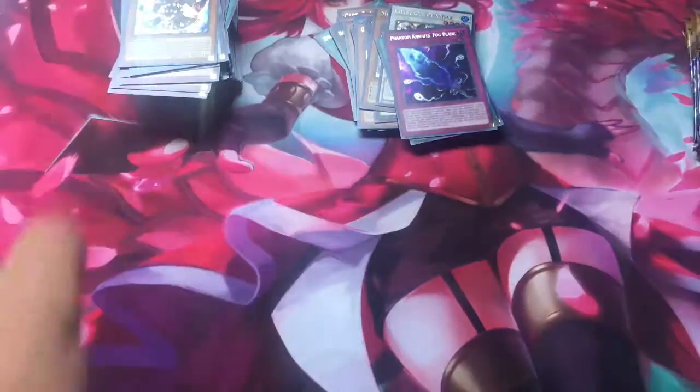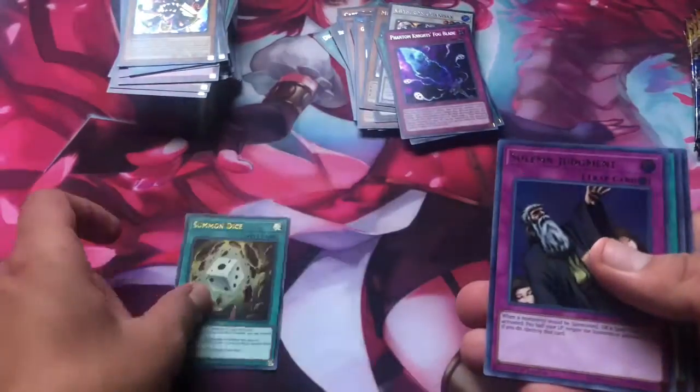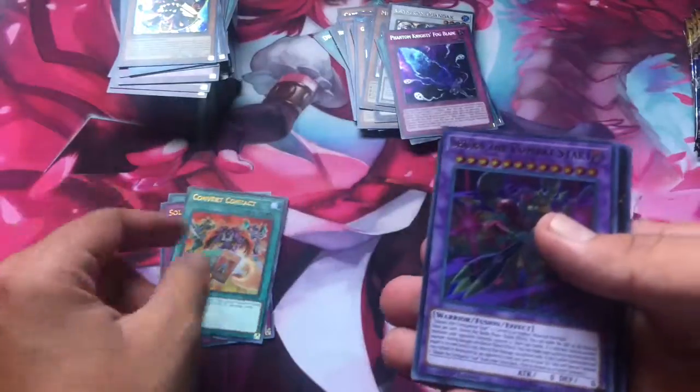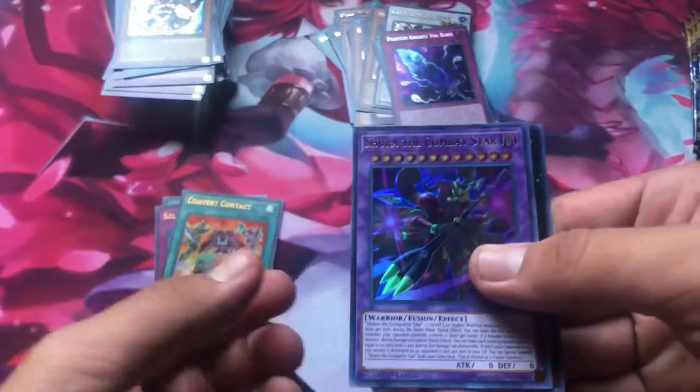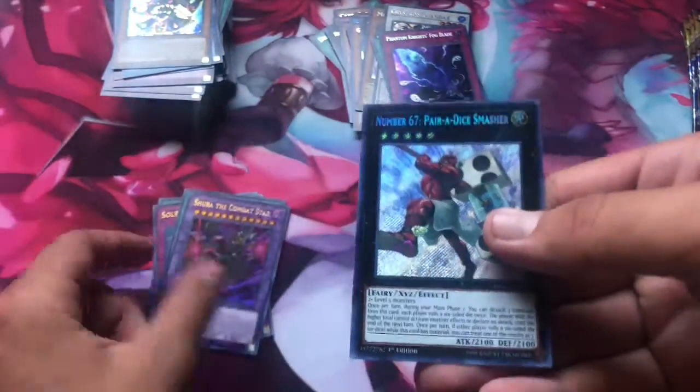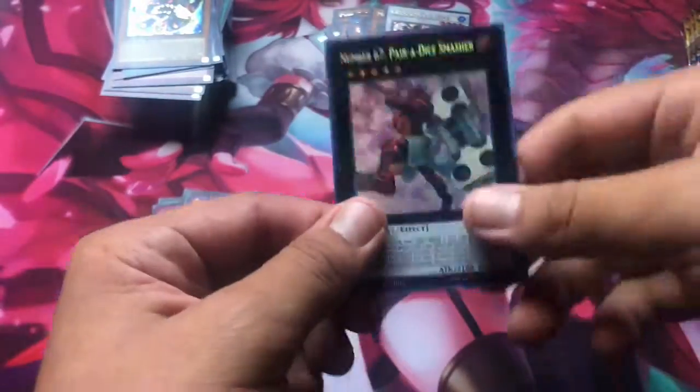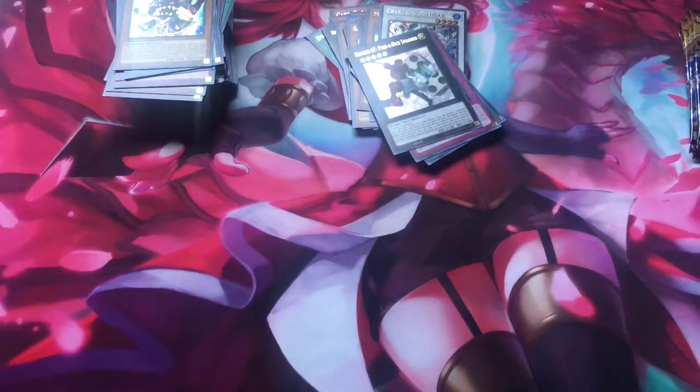We have a huge pile of Ultra Rares there. Summon Dice — really good. Another Solemn Judgment — cool. Contact. We have an Exceed Monster — Shura. Number 67, Paradise Masher — that's another one of the Numbers, a really good card to get. Another Number for you!